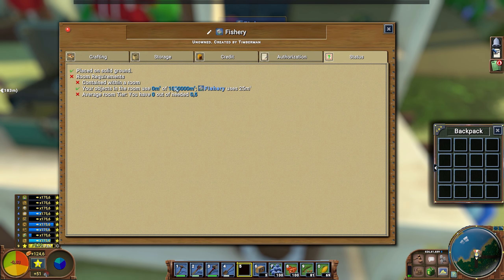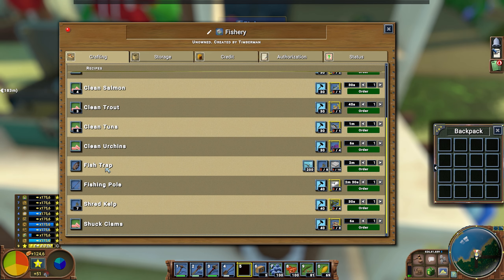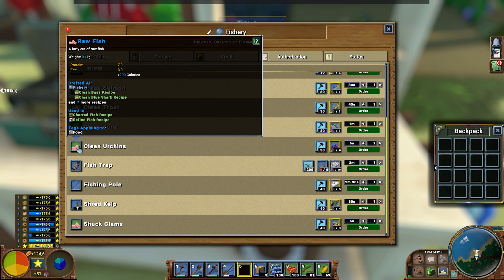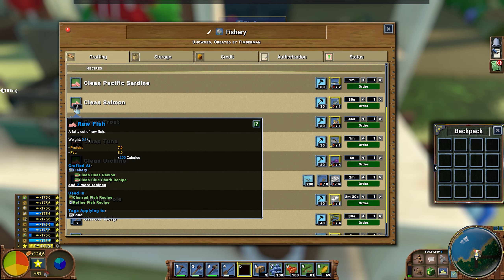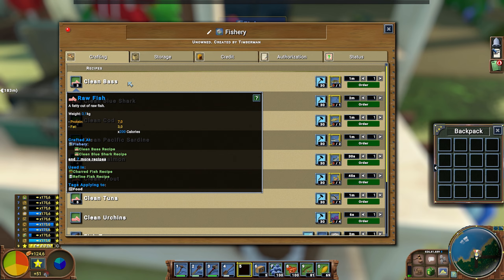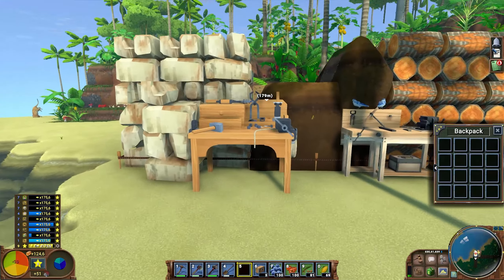The workbench needs to be within a room of at least 25 square meters. Here we get all the fish stuff — fishing traps, kelp, fishing poles. Kelp needs kelp — that's logic. It just needs wood. Urchins — look at the protein and fat on that, holy smokes. Clams. Fish is mainly fat and protein, like seven and three. That's very good. In this case, let's start building the fishery house.